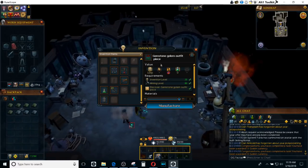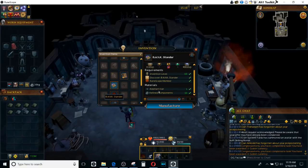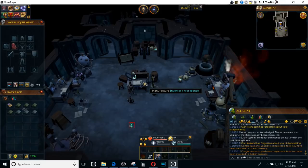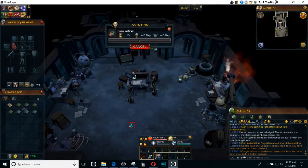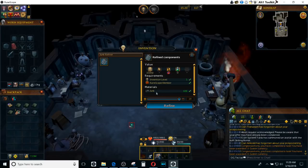Once you get the ability to actually make Bankstanders, it's the same as any other device — you just go in and make them. They do require one adamant bar as well as 10 refined components, and that's going to make you one of them a piece. If you don't already have refined components, the way of getting them is to make a junk refiner. That's going to cost you some junk, crafted parts, and a rune bar. Go ahead and make one of those, and from there all you're going to have to do is refine down some more junk. It costs you 100 junk per refined component.